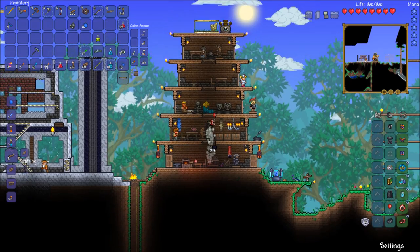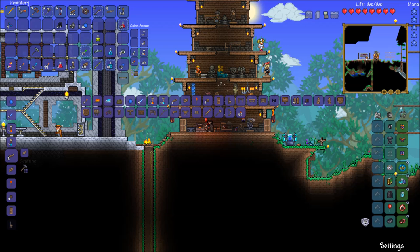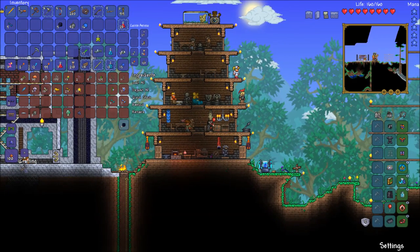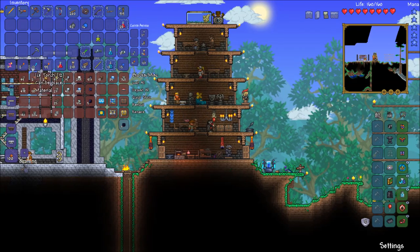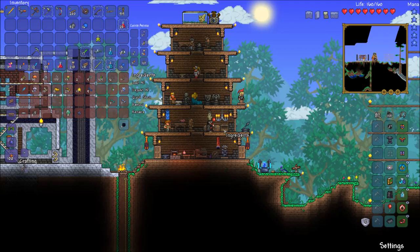Smooth granite wall — we can actually change that back to smooth granite. Beautiful, throw the spares away. Water leaf — that's an ingredient, put this right under water leaf. Perfect. Smooth granite blocks in the block chest. Okay, I think we're good. You know what, I say we go fishing — I really want to go fishing.